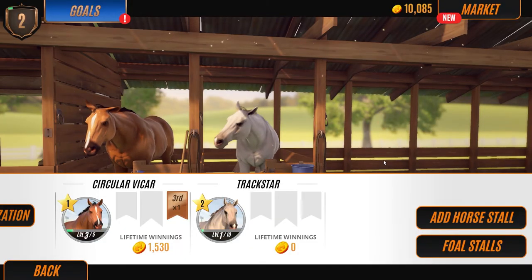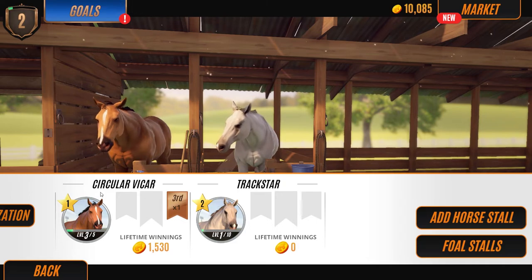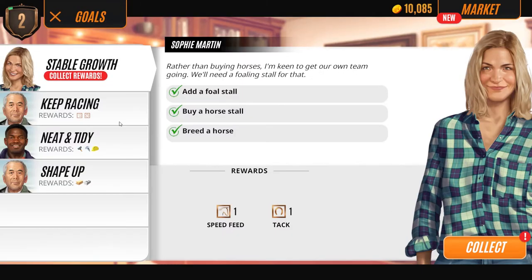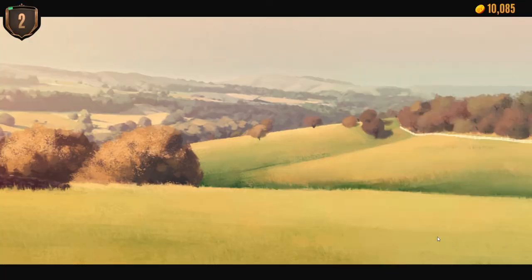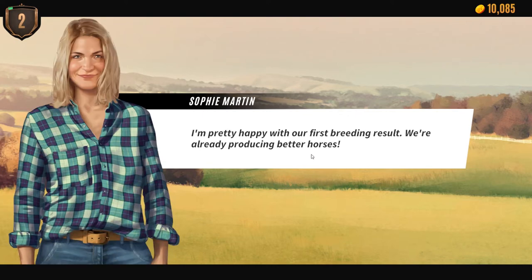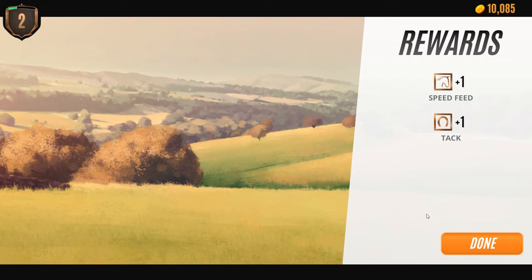Now we have two horses. Let's collect our rewards for the breeding. Sophie says horses are up on their feet so quick - it took a year for her kid! She's pretty happy with our first breeding result - we're already producing better horses. We need those high grade horses if we're going to compete internationally.